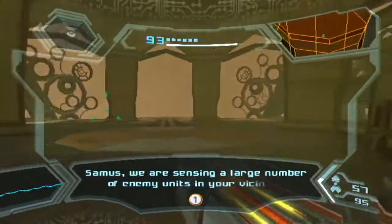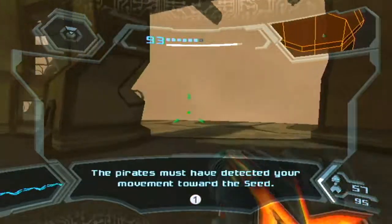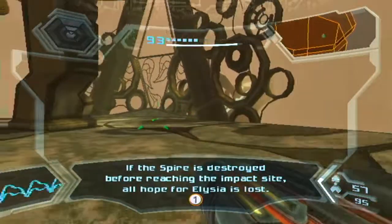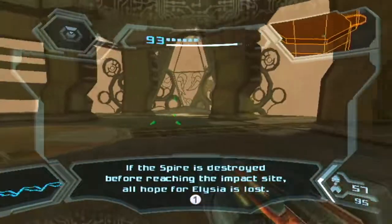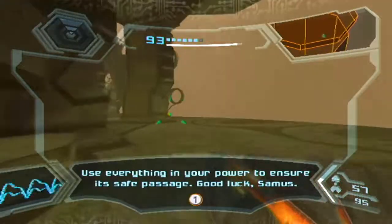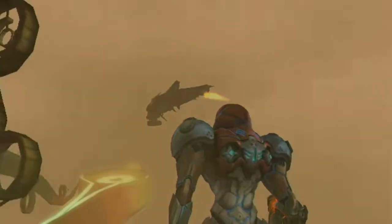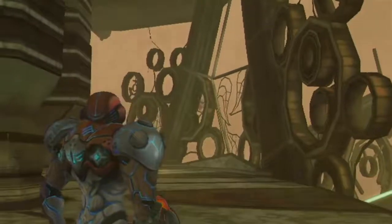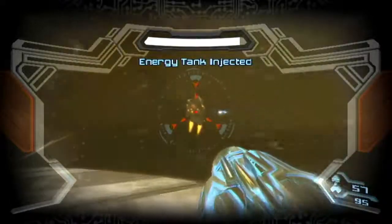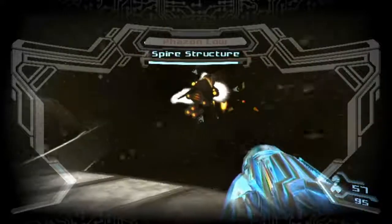Alright — we are sensing a large number of enemy units in your vicinity. The pirates must have detected your movement toward the seed. If the spire is destroyed before reaching the impact site, all hope for Elysia is lost. You must defend the spire at all costs. Use everything in your power to ensure safe passage. Good luck, Samus. Samus also has to stay alive — what good would the pod do without her to go and finish the seed? We've got some big heavy-duty ships to take care of — hyper mode, do it quickly.